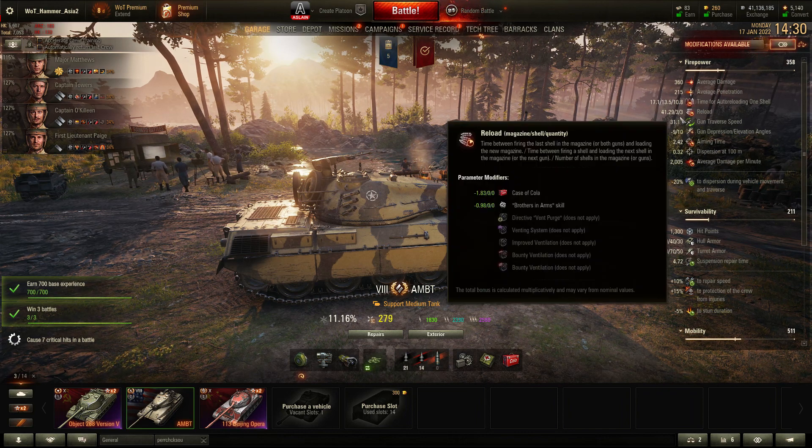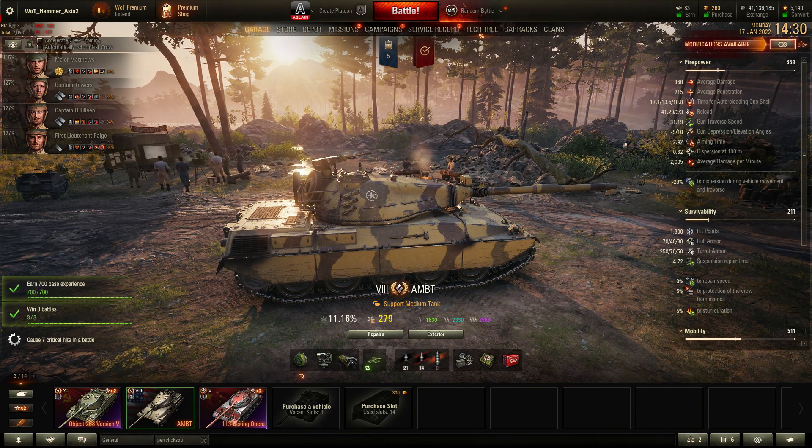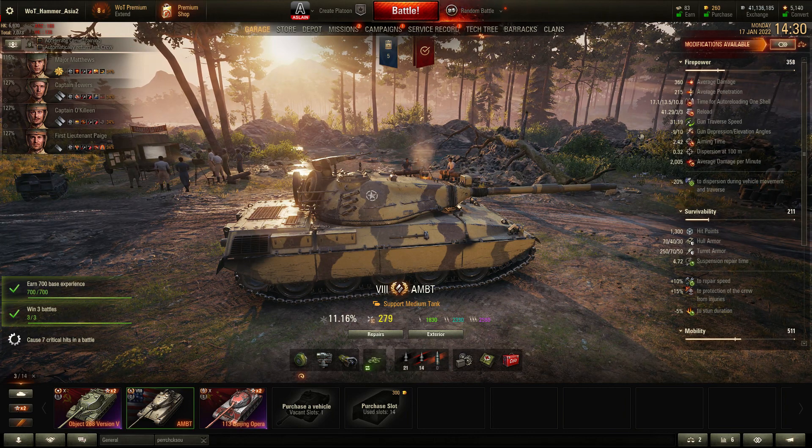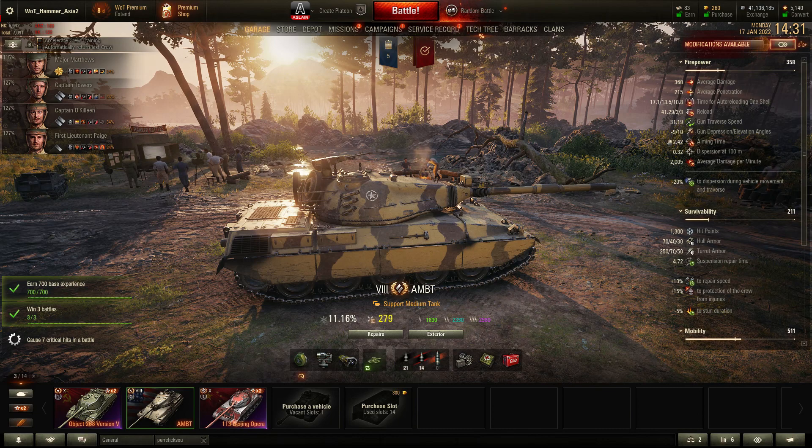Also the inter-clip time is three seconds — and again this is with crew skills and food — so you're waiting three seconds between shells, which is a fairly long time. And in line with that, the aim time is 2.4 seconds, which is a pretty long wait. So you're basically sitting out in the open taking a lot of damage, or potentially a lot of damage from tanks that are observing you.